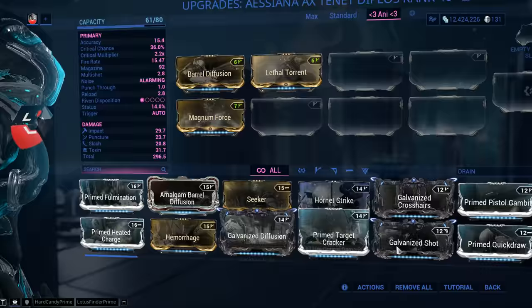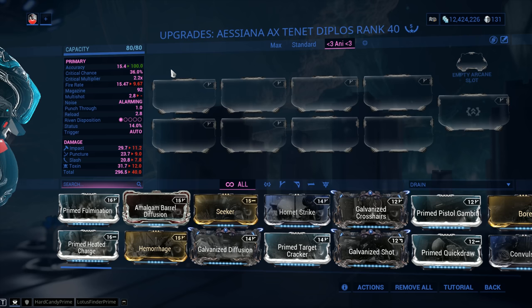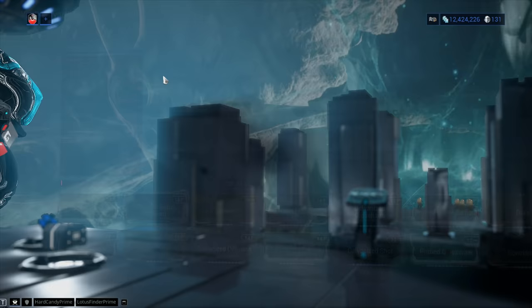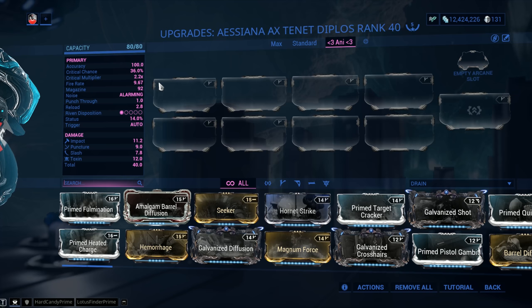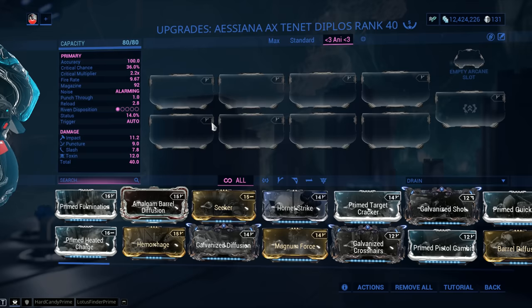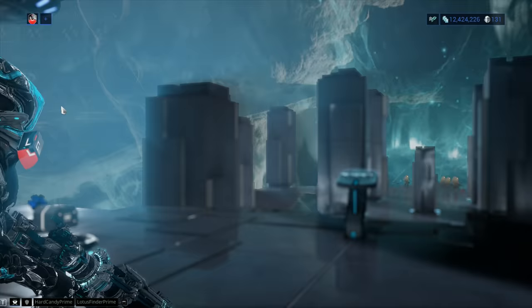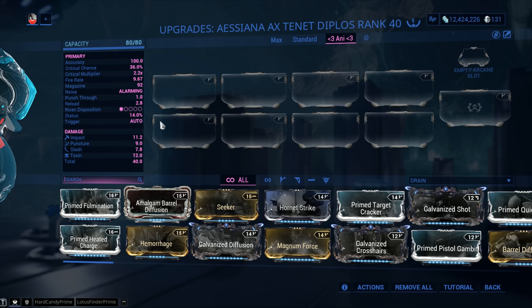Critical Chance and Critical Damage are sky high: 36% crit chance with a 2.2x base multiplier - that is absolutely insane. Especially considering we got Galvanized Crosshairs, and we also got Prime Critical mods for secondary weapons: Pistol Gambit and Target Cracker. The fire rate is super solid at 9.67, basically 10. Huge magazine of 92. Punch through of 1 meter, which will help with Grineer shield units. Reload is a bit lengthy at 2.8 seconds, but you can overcome this by holstering. Riven Disposition is abysmal because this is a brand new weapon. Trigger is automatic, damage layout is Impact, Puncture, Slash - highest being Impact - plus your Progenitor damage, which you can roll from 25 all the way to 60%.